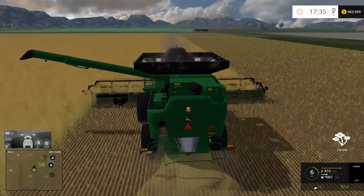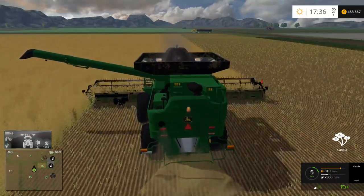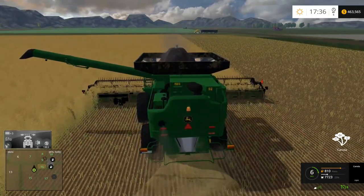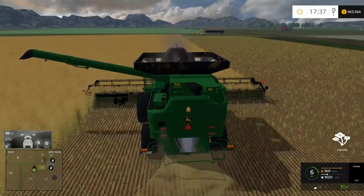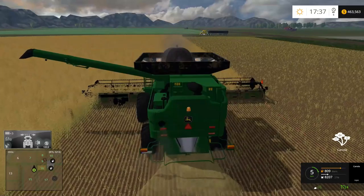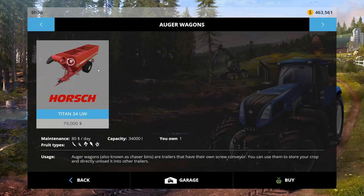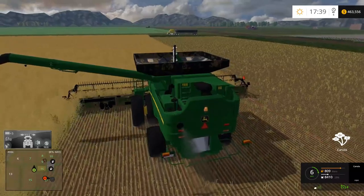Jake was saying the John Deere grain cart is just a four-wheeled reskin of the in-game one. Yes, correct — for those watching Oklahoma, the John Deere 650 grain cart, if you look at the back of it, it looks really funny up close. You can actually see there are three axles on that unit — the two new ones that were added and then the original in-game grain cart axle in the middle. The original in-game one has a single axle; apparently they just took off the tires and put two new axles on it, so now it has dual axle instead of single.